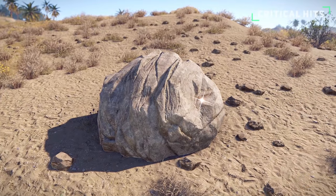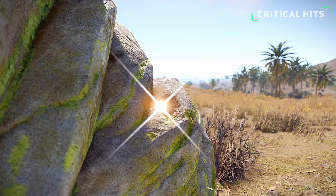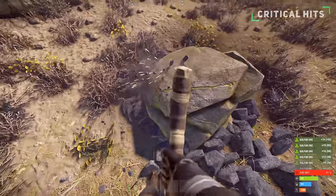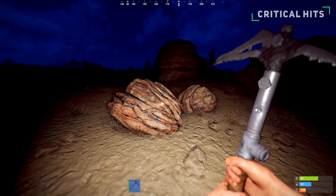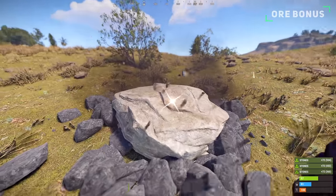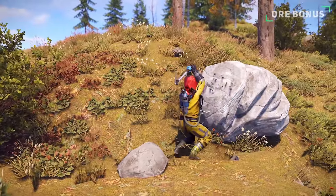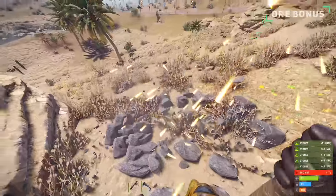Each node also features a glowing light which signifies the critical hit spot. This is the same as the tree critical hit, and will help speed up your mining process by 125% if all critical hits are landed. These won't be visible during the night, and you'll need an external light source to see them. A large portion of the resources mined will be gathered with the final hit of the rock before it's destroyed. This is to encourage players to finish mining the ore before running off, so continue to mine the ore to completion.